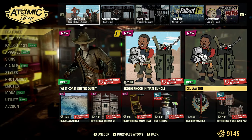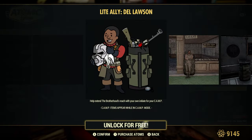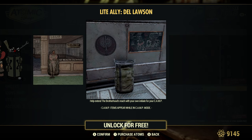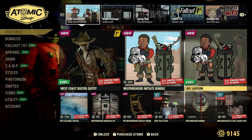We have Del Lawson, which is free for everyone. Del Lawson is a light ally — help extend the Brotherhood's reach with your own Initiate for your camp. That's quite something. I'll unlock him and do a little video on him.